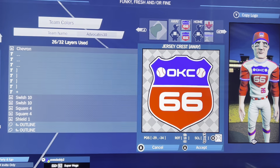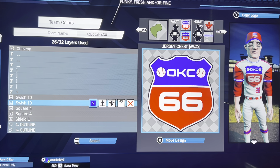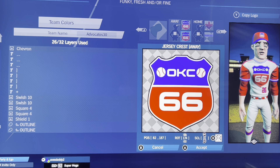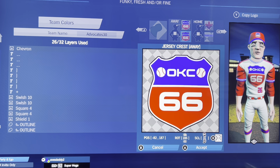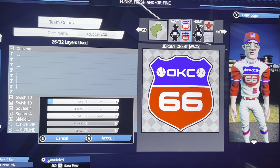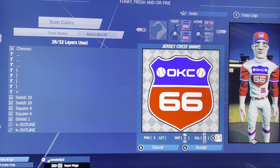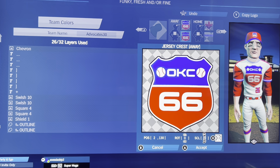Then square four — the curvy square — in red at negative 29, negative 34, 18 rotation, 72 scale. Copy, flip it: 29, negative 34, 342 rotation, 72 scale. Then swish 10 — because you know how much I love the swish 10 — in blue at 82, 187, 174 rotation, 31 scale, with the pointy side to the right. Copy, flip it: negative 82, 187, 186 rotation, 31 scale. Then the plus sign in font 20.